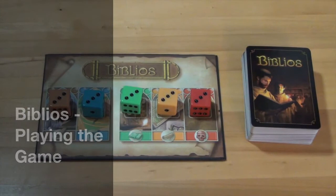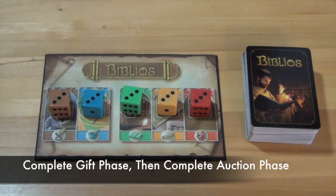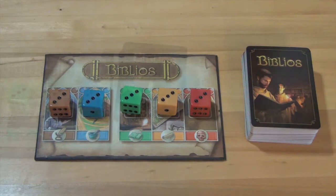The game plays out in two phases: the gift phase and the auction phase. The gift phase will be played out in entirety, and then the auction phase will occur. A starting player will be selected and they will start the gift phase.